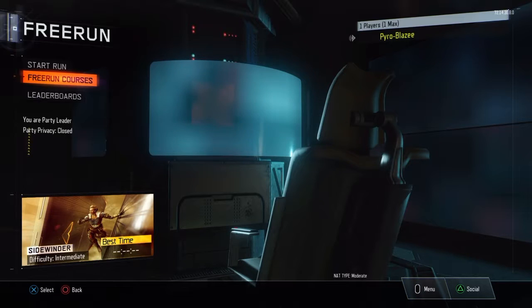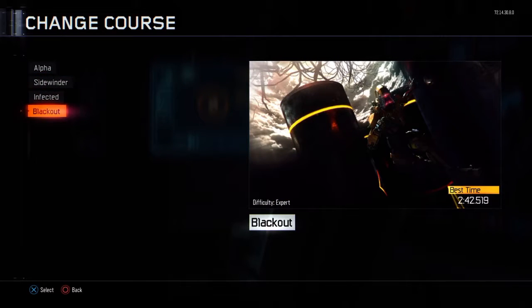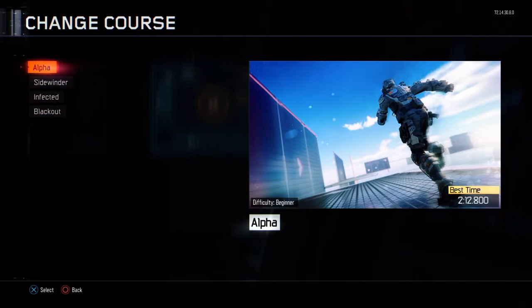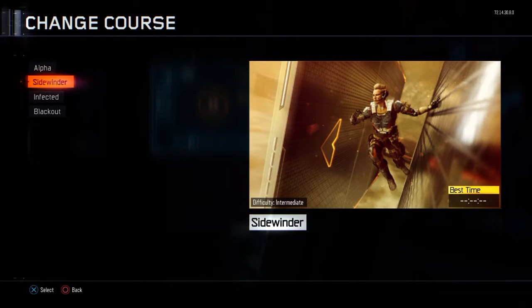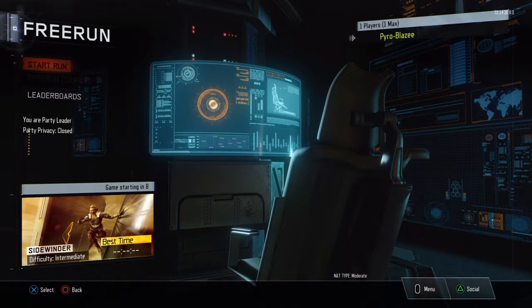Hey guys, it's Pyro Blaze and today I'm making another free run video. Last time I did Blackout and did the beginner level. The next one I should do is intermediate, which is the one after the beginner, and it's called Sidewinder — or Winder, some people change it — so let's go ahead and get started.